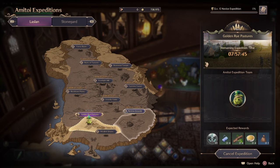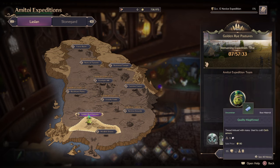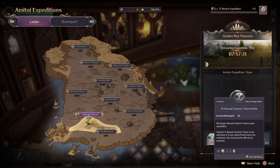Mine's on Golden Rite Pasture. I set it for 8 hours and just sent one of my random Amatoids out because I just wanted to see what comes back after 8 hours. It gives you a little bit of materials depending on whatever the RNG gives you, and then it also gives you some abyssal contract tokens as well.